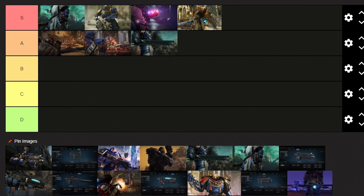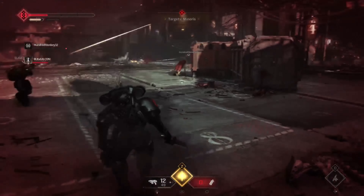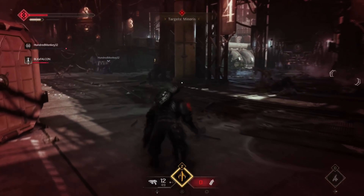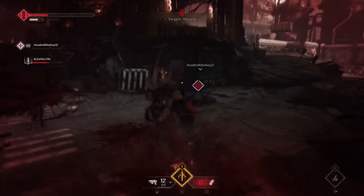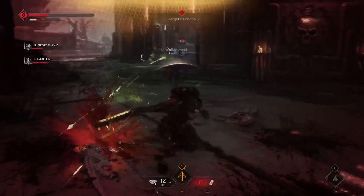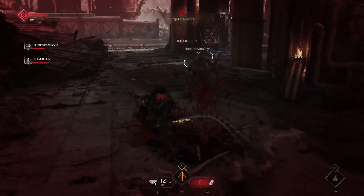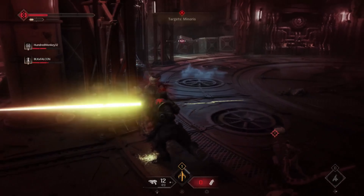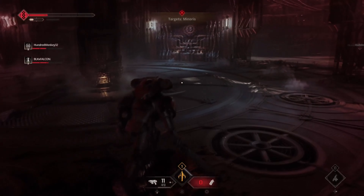Next up we have the Chainsword, and we will place it right in the A tier. The Chainsword makes its glorious return from the first Space Marine game, and it still retains its place as one of the best melee weapons in the game. It has great combo potential and can deal a large chunk of damage to both a single and multiple targets. It is the iconic weapon of the Ultramarines for a reason, and I recommend it for every player to give it a try.